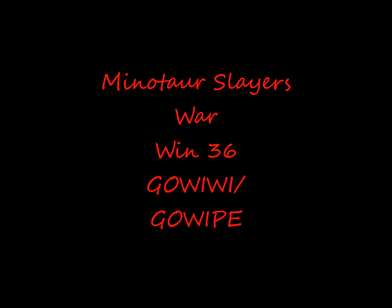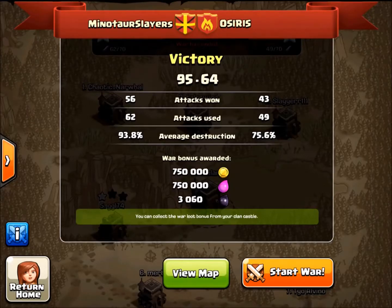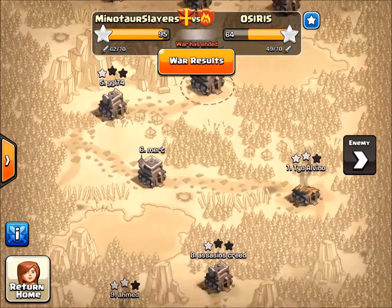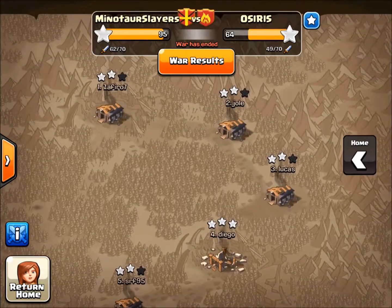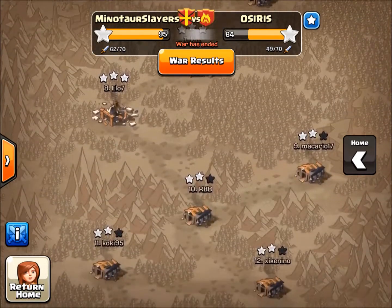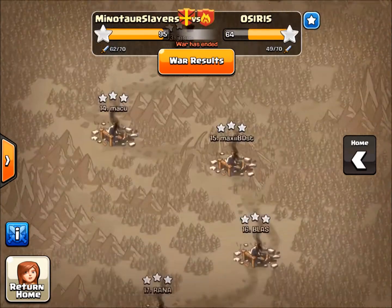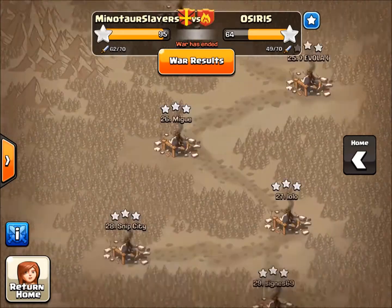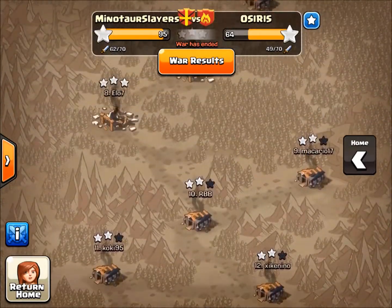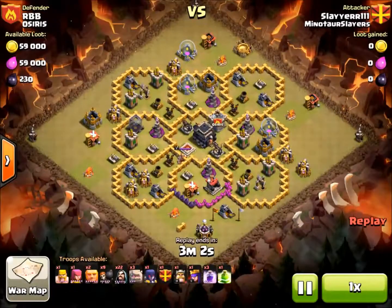All right guys, I'm back, it's Saltar. I'm going to do two videos here, highlighting a GoWiWi attack and a GoWiPe attack — one Slayer's, one myself. Neither one of us did very good; I'm going to show you what we did right and what we did wrong. We won this war pretty convincingly, 95-64. We even three-starred several other top 10, and everything 14 and under was all three stars — that's sweet. I see a perfect score coming in our future, but we keep having trouble with that 11-15 range, and the top 10 still need to get that taken care of.